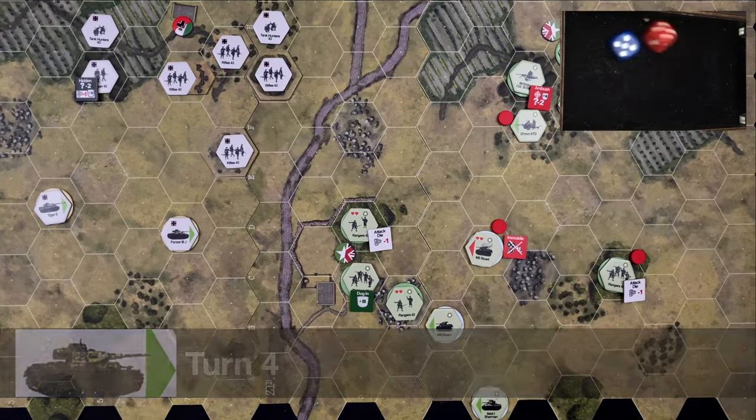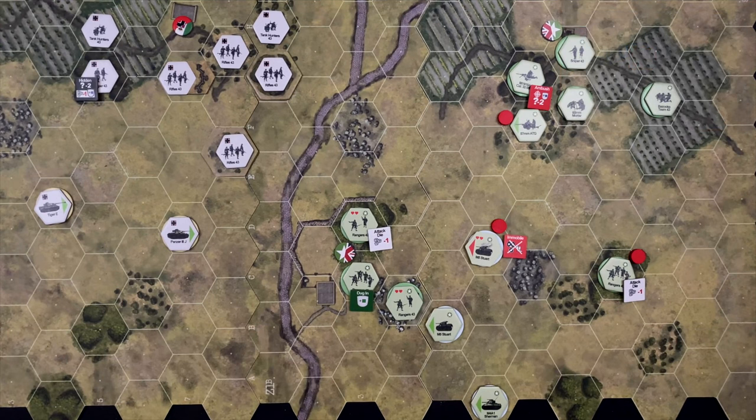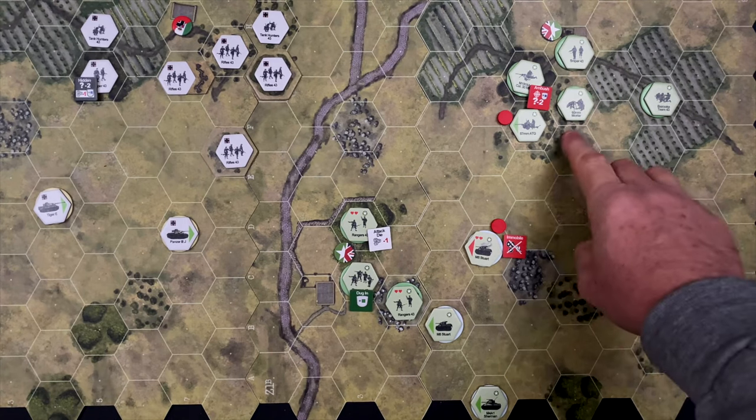Turn four begins with another initiative roll. Germans get a red six and will have initiative. As units get eliminated, you lose a command option — so the Germans drop from seven to six commands this turn, though the minimum is four. The U.S. still retain their original eight commands, giving them a slight operational advantage. Command tokens are assigned off-screen. We drift into the support phase — the Germans have nothing to do, but the U.S. will fire the mortar again.